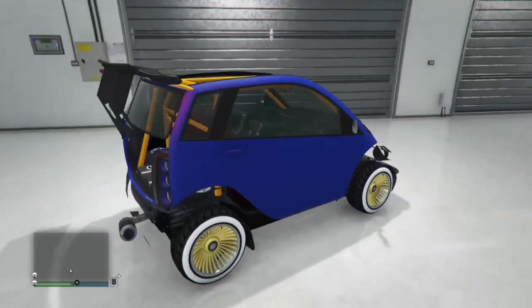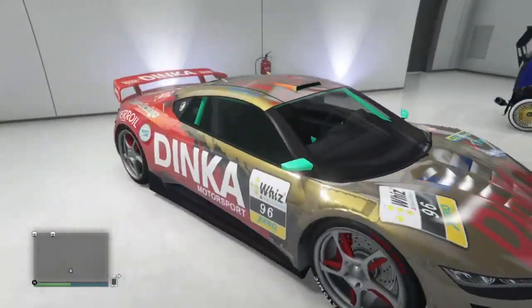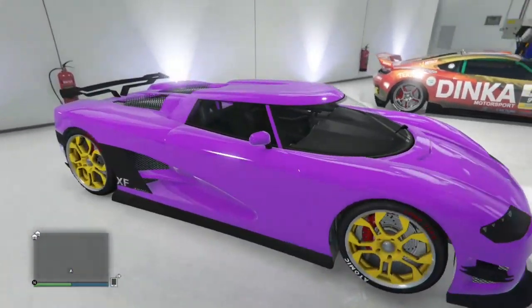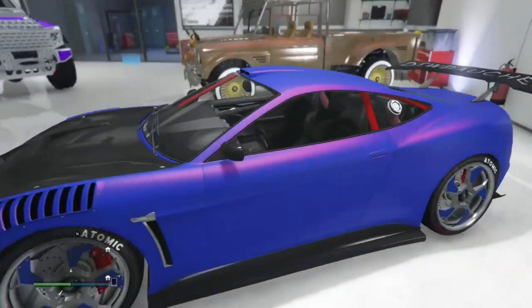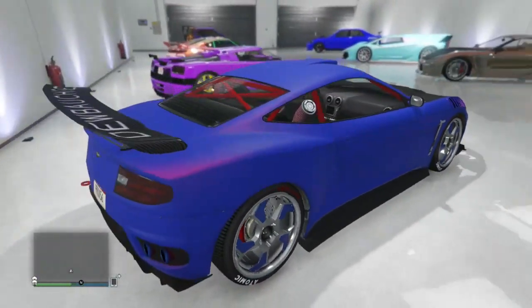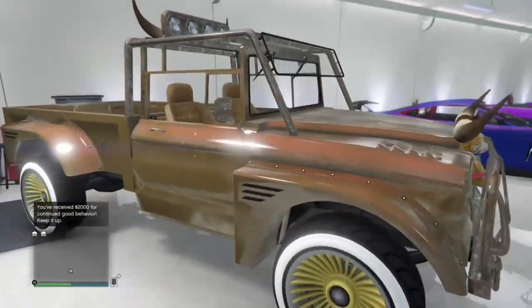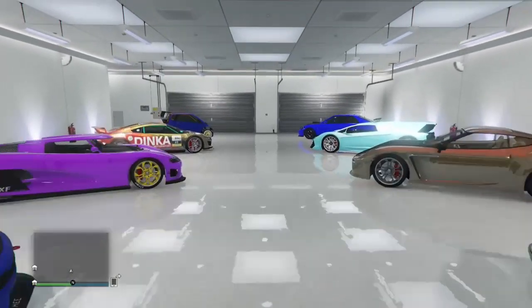Over here we're going to have the Panto again with a cool matte purplish color with yellow. Here we're going to have the gold Dinka — I think it's pretty cool, got sport wheels and the North Yankton plate. Over here we're going to have a purplish Entity with yellow sport wheels, got the North Yankton plate too. And over here we're going to have the Travis teddy bear truck with the teddy bear on front, going to have a tan-and-brown color. Yeah, once again this is garage number two with my boy Prox Field.